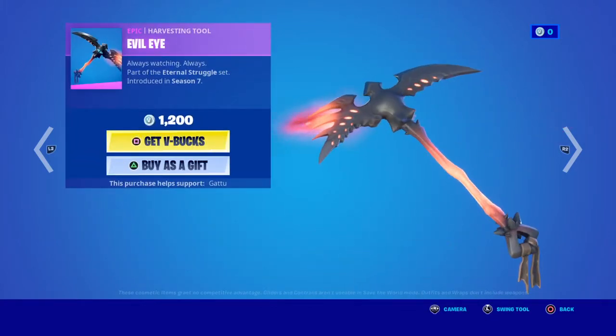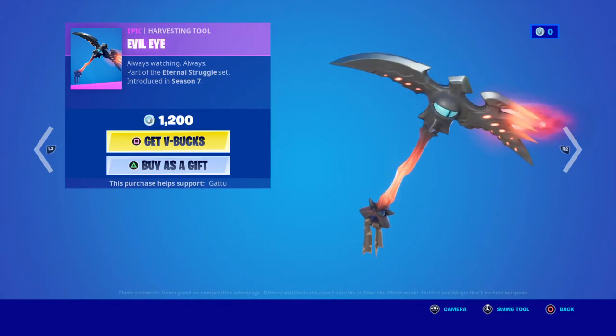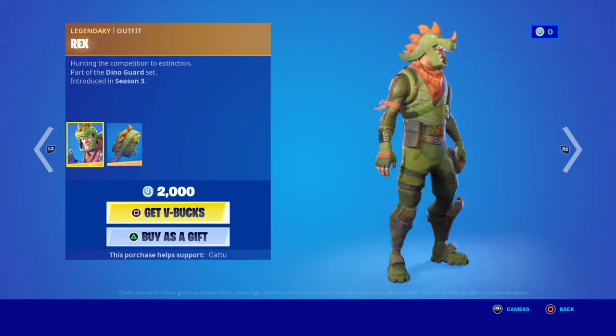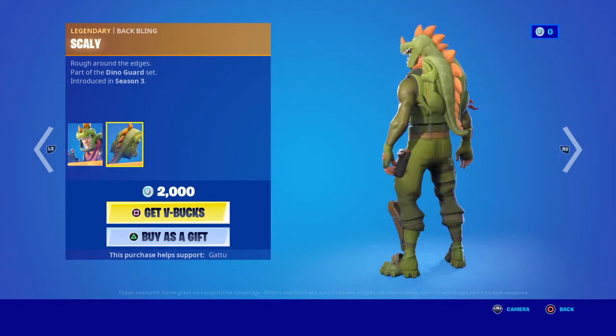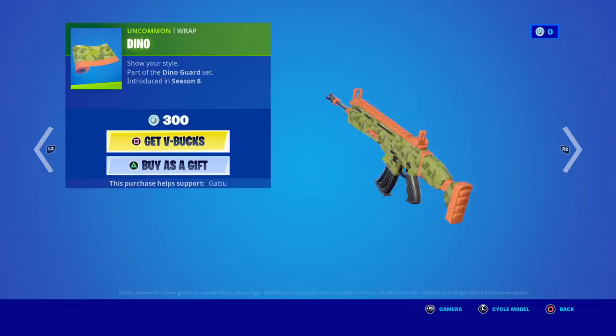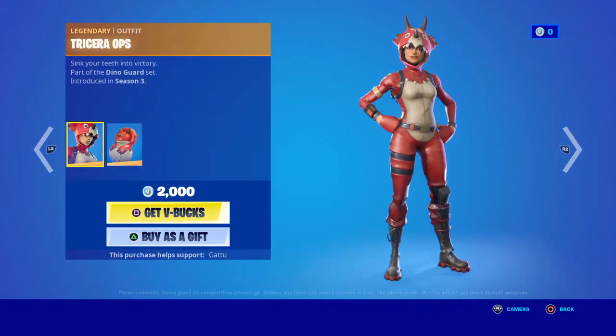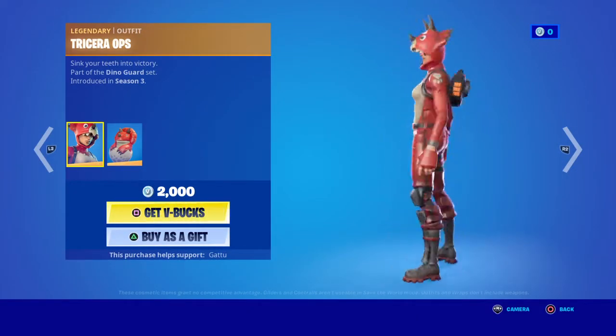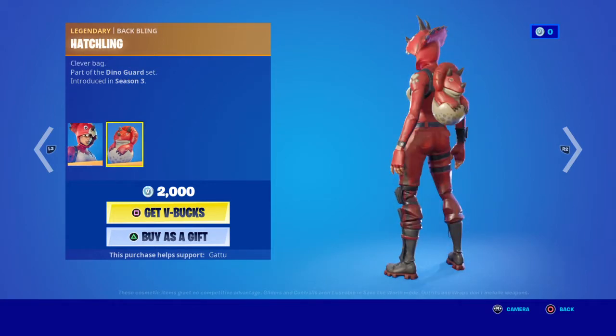Left Evil Eye — there's no eye on it, never mind. We have Rex, came out in season three. We have Scally. We have Dino — this is probably the wrong item trap. Friterra Ops.